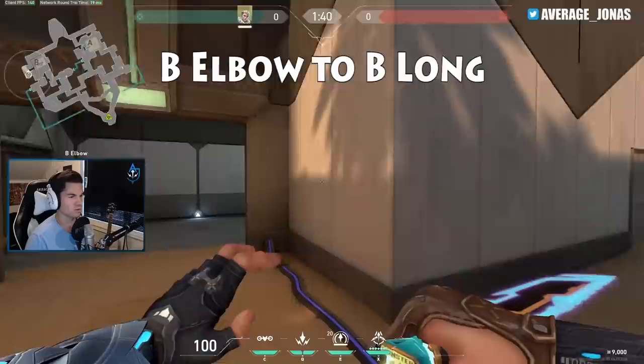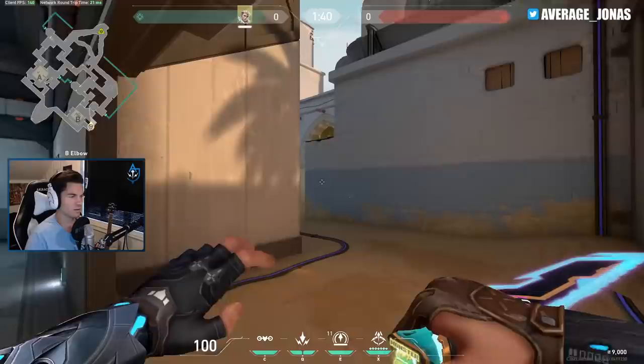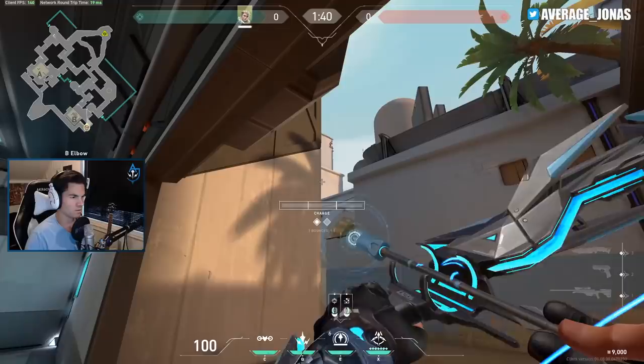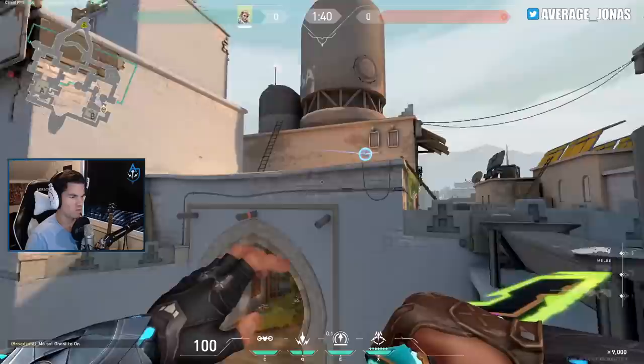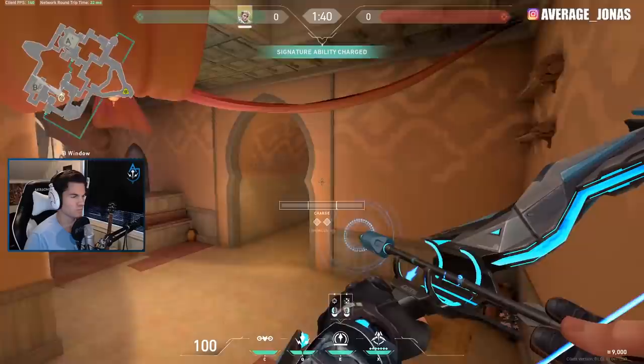If you're playing more defensively, it's typical to hold elbow. So a really cool arrow you can do is you find this little circle here, get right on top of the circle like that, and then you're just gonna aim for the middle of this wall with a double bounce two bar. This one bounces twice and then spots here.